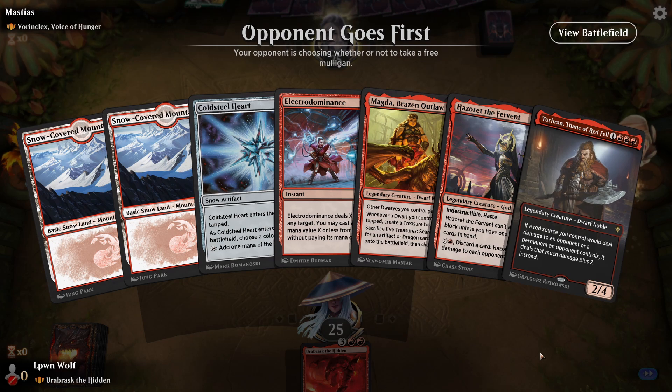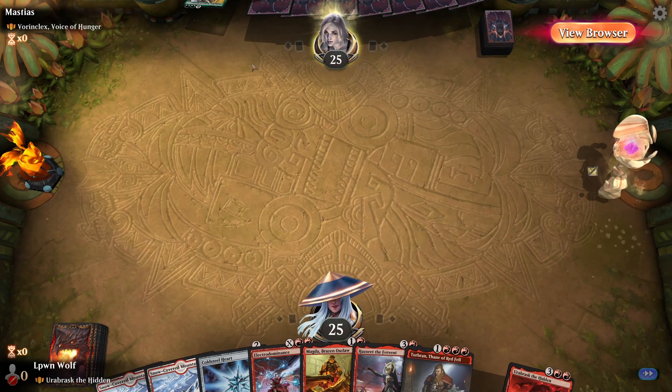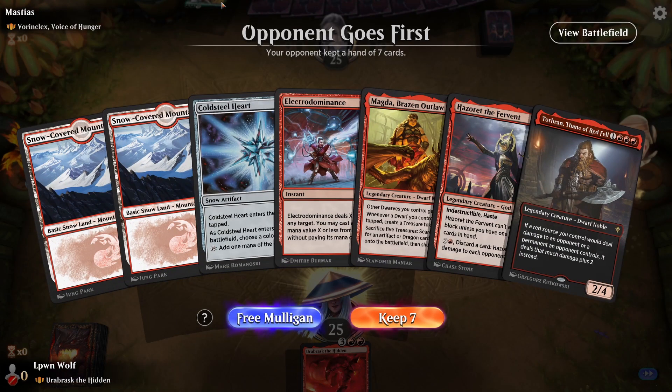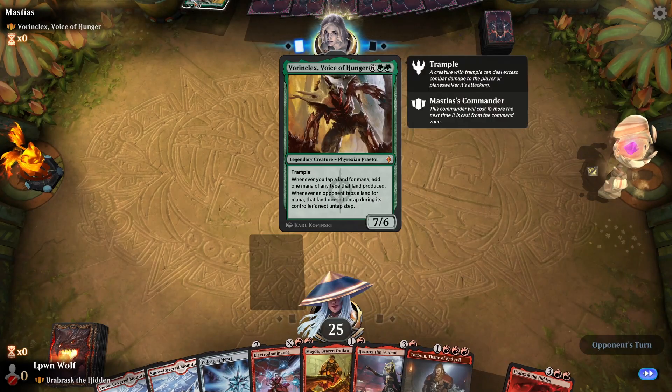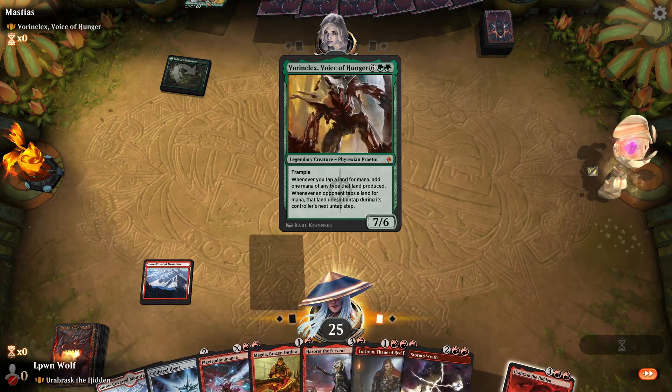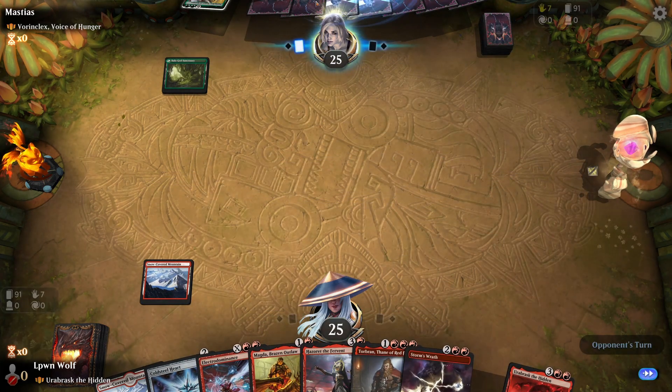The opponent goes first with Voron Klex, Voice of Hunger — which incidentally will be the next video I do. So tune in next time for the final Praetor from the Phyrexia cycle. Let's see if we can do anything against this. If they resolve Voron Klex, we are in a lot of trouble. I don't expect to have a good time versus this, but we shall see — it is eight mana, and obviously green has ramp.